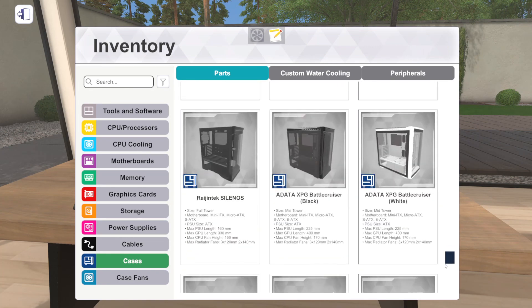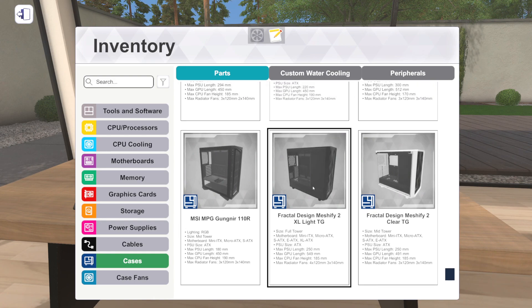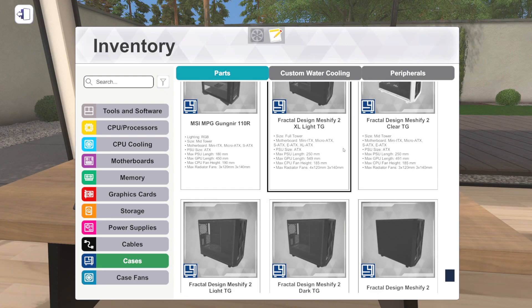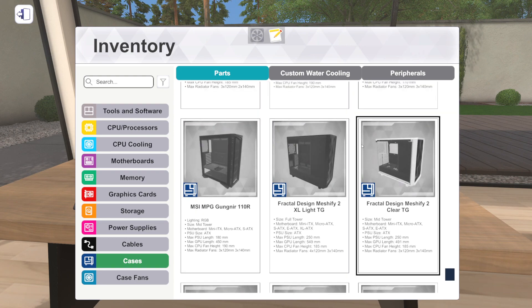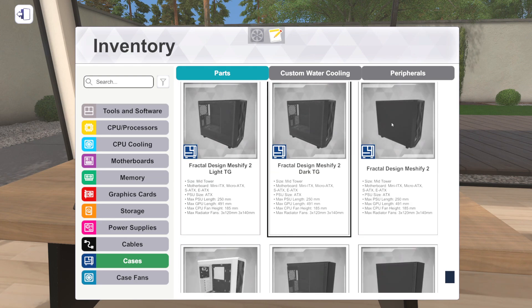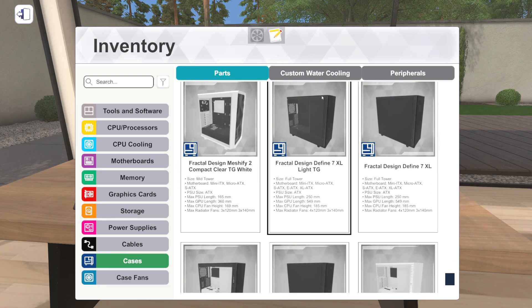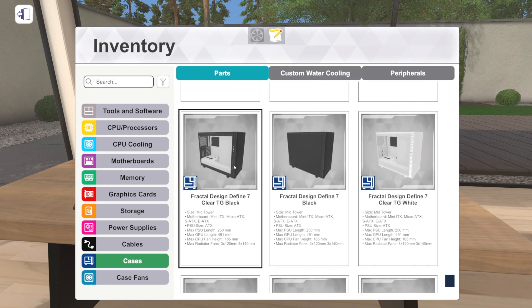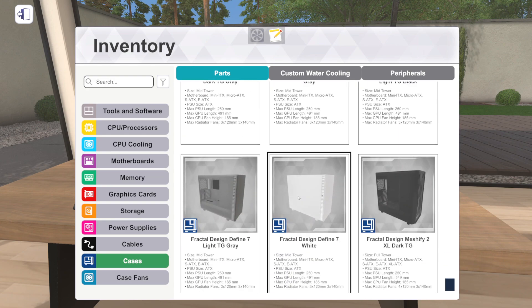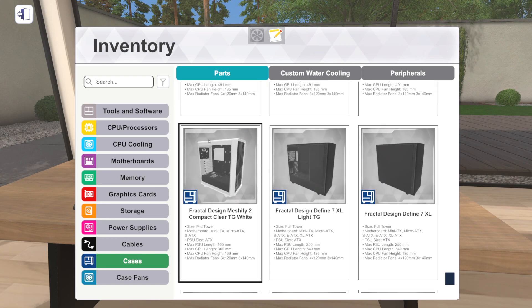Let's scroll all the way down to cases. We got quite a few new cases as part of the 1.12 update, and they're all from Fractal Design. They start with the Meshify 2 XL light tempered glass, the light color tempered glass. We've got a bunch of different versions of the Meshify 2 - black, white, different configurations with different side panel tinting. We've got a solid side panel option. Then we've got the Define 7 and the Define 7 XL in a few different colors with different side panel options. The interior layout is pretty similar for all of these.